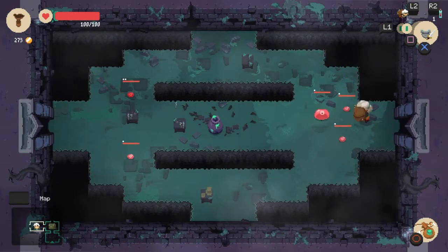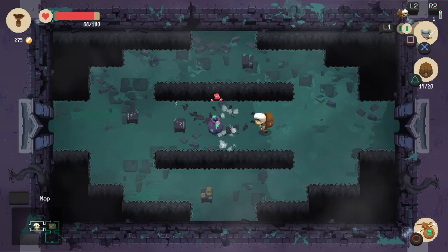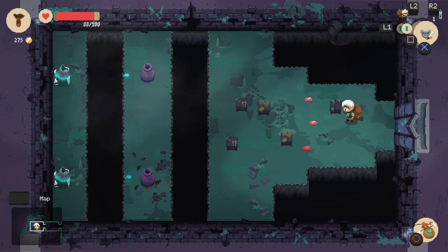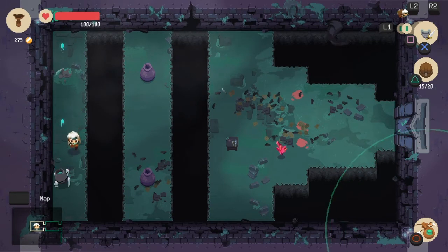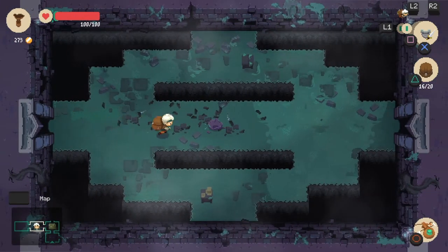We got a bigger one - a mama jelly! We got some more rich jelly. Let's keep going right. We've got to dodge projectiles now. These things are being mean. Let's hop back over and get out of here, go to the next room.